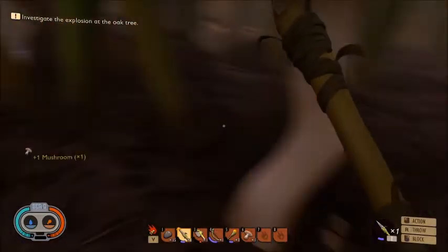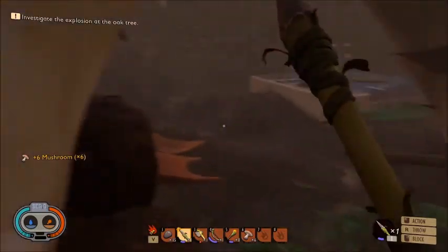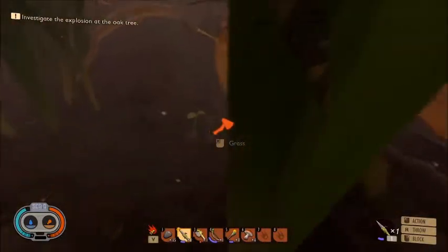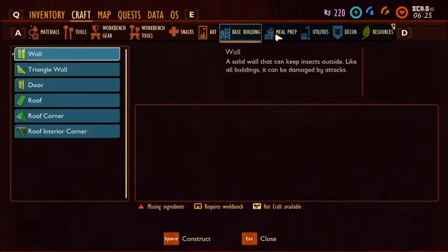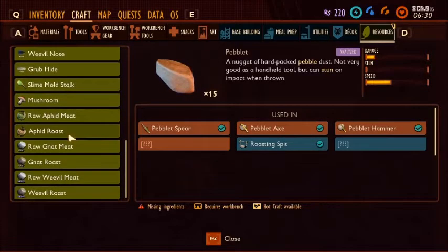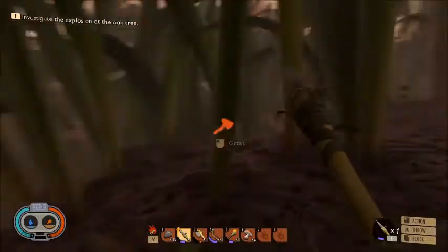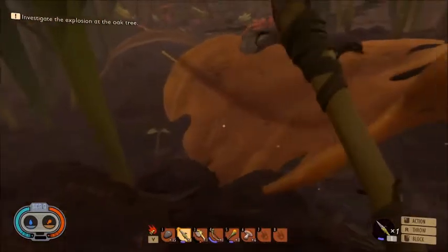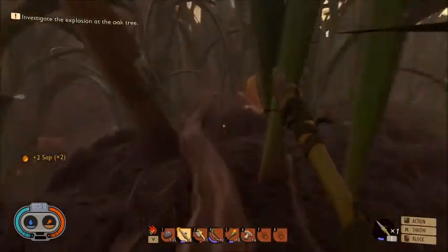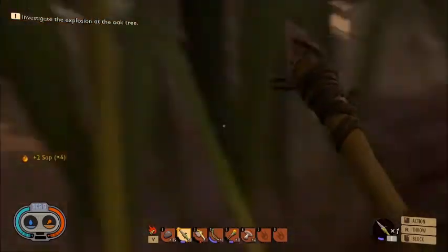We haven't found any sap yet, but we did find some mushrooms, so we'll collect those so we have some food. I've been going through a lot of food because I haven't been able to find clean water. I've been having to drink that scummy water down there and it makes your food go down significantly. I'm wondering if there's some type of water filter. We might want to put another roasting spit inside the base. It says we've got a new resource - maybe stuff to analyze. Oh, there's some sap on that stick! See the sticks right there have sap. Let's walk across this leaf - careful not to fall. Here's some sap - we'll collect all of this. Then we can have a little bit extra for the future.